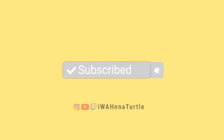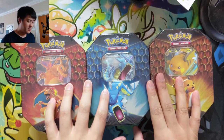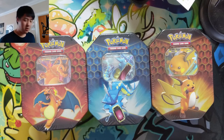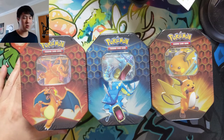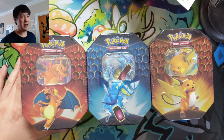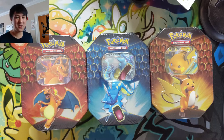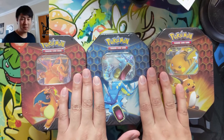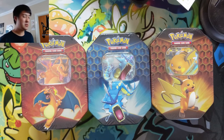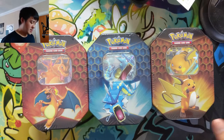Hey all, Turtle here coming at you with another Hidden Fates opening. We have three tins. These are starting to be harder to find at $20 or less — it feels like every once in a while there's some store with Target or whatever that has them for $20, but those are quickly drying up. Soon it wouldn't be surprising if you have to pay $30 for these tins, which is way overpriced.